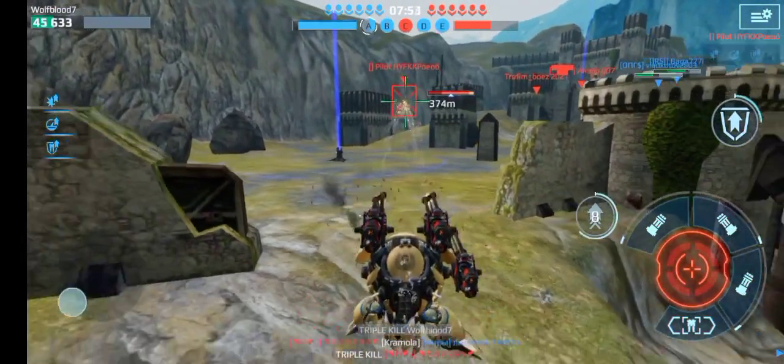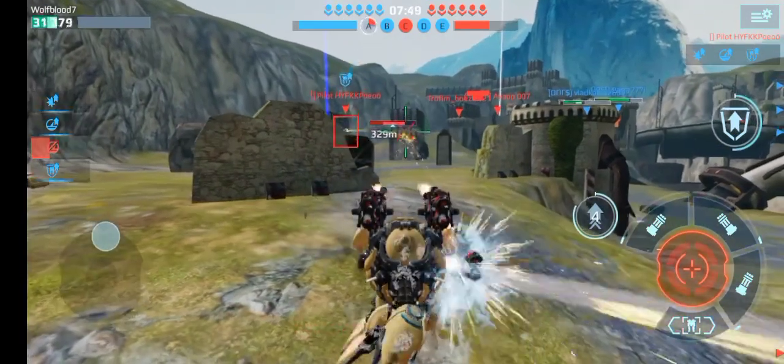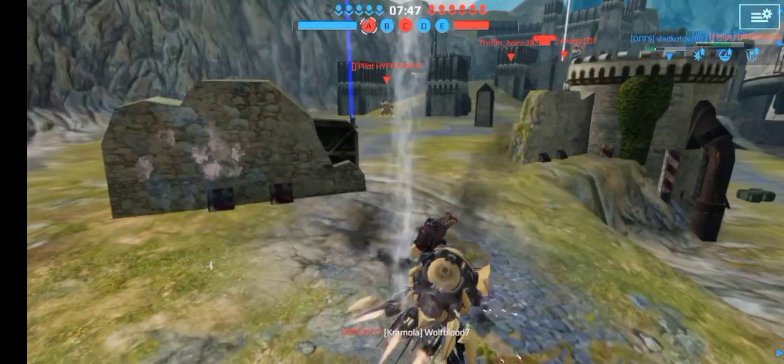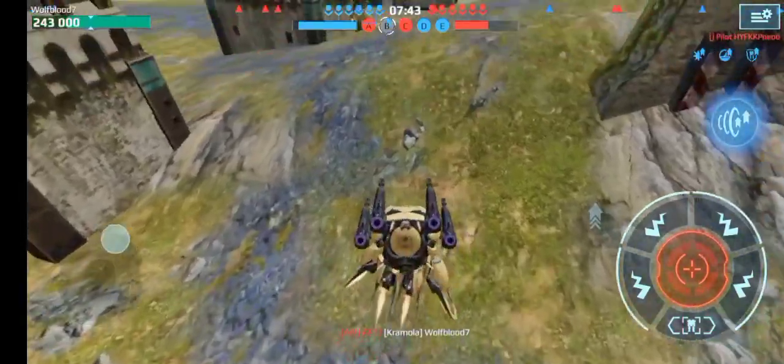He spawned in over there. Look how much damage we're doing already. Oh, I think he'll kill me here — there's a guy over here that's going to kill me. Somebody killed me with the Kramala. Let's use the shredder build — I actually kind of want to try that out.